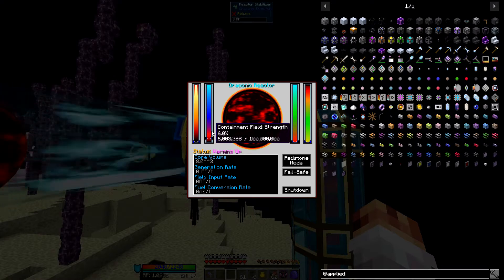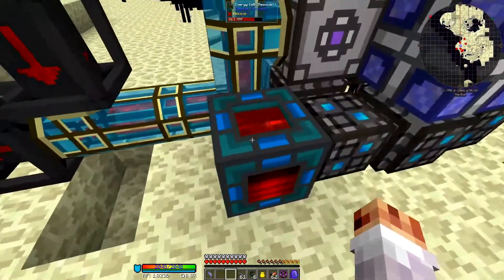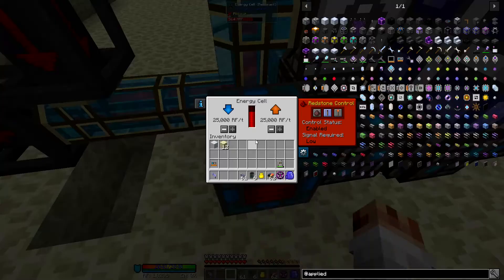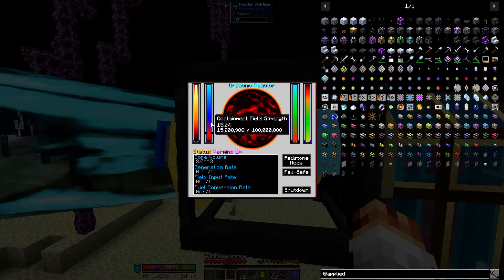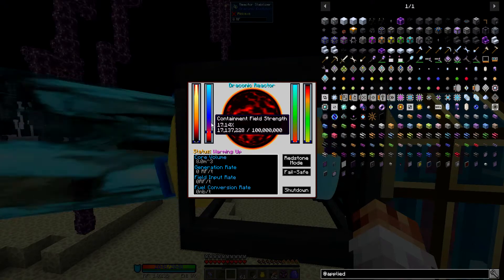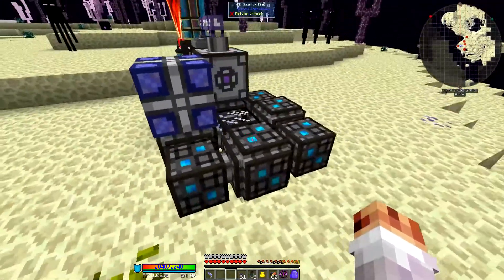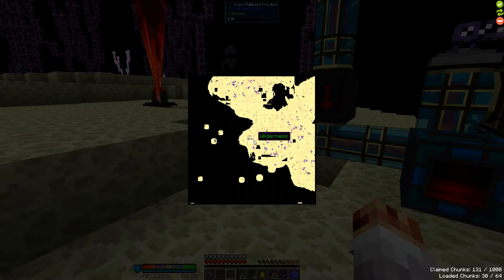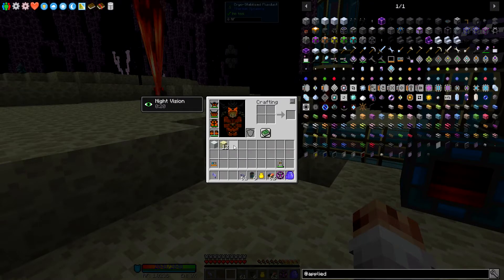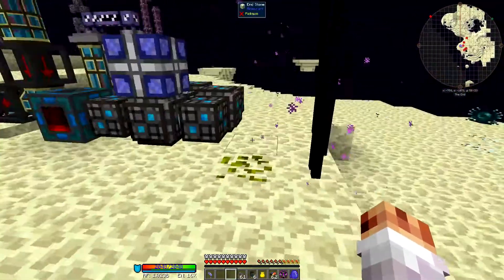I haven't started the reactor yet — it's just gonna charge up the containment fuel strength to 50%. I hope this is enough power, but we'll see. I don't think it is. I could try... Oh, I know what to do first. Let's just load this area here. There we go. What's up? It's really hard to see here.